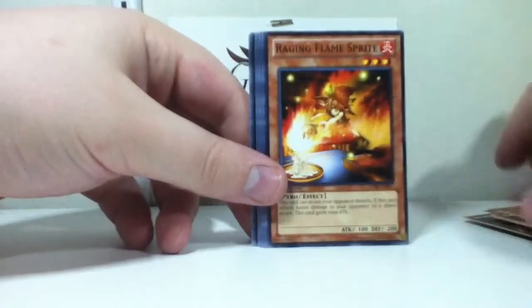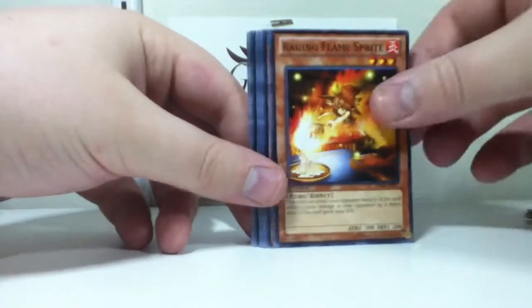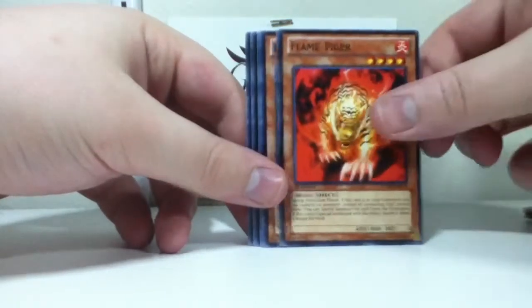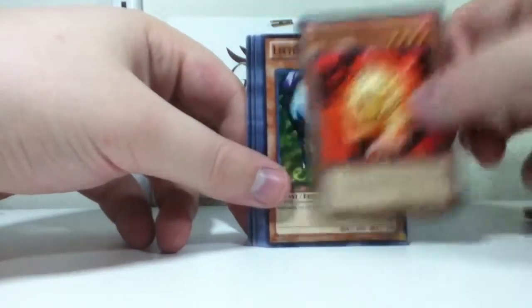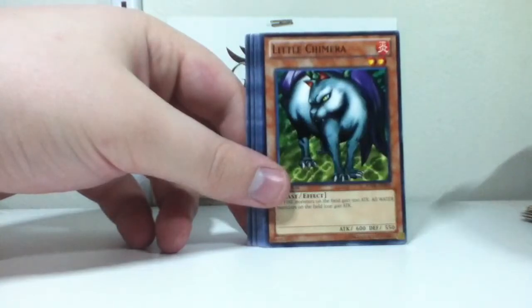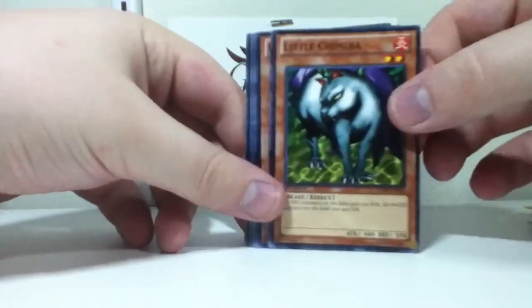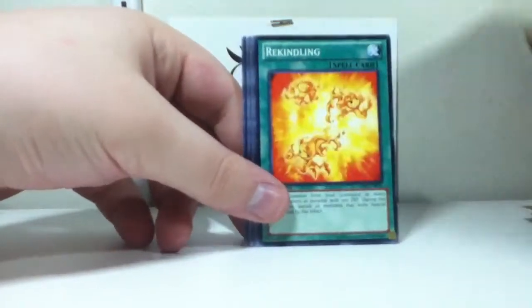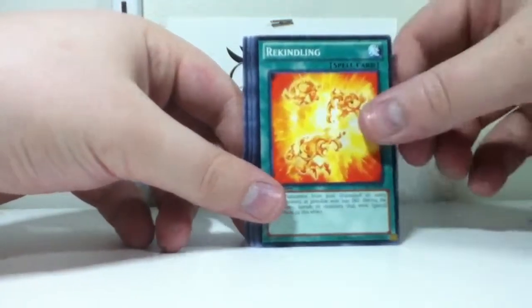Raging Flame Sprite — can never go wrong with that. Fox Fire. Flame Tiger. Little Chimera. Two UFO Turtles.